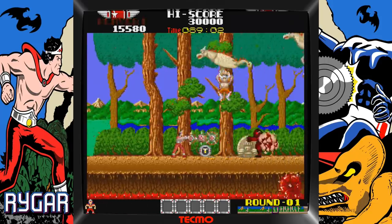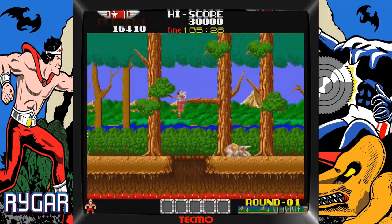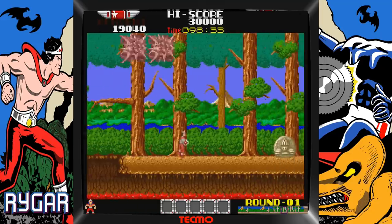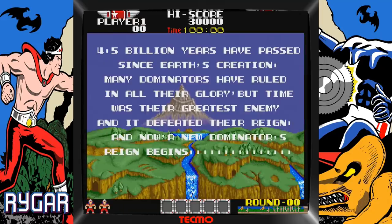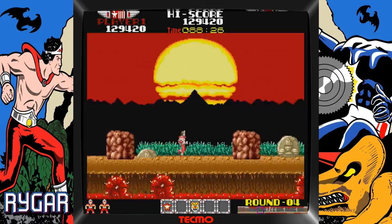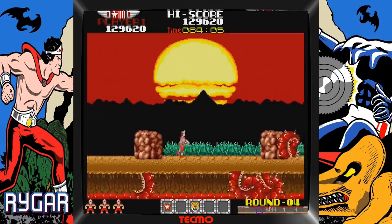You have a jump button and a fire button, and you better be on your toes because the action is fast and furious. The official story goes: 4.5 billion years have passed since Earth's creation. Many Dominators have ruled in all their glory, but time was their greatest enemy and it defeated their reign. And now, a new Dominator's reign begins. Rygar was released in 1986 by Tecmo.